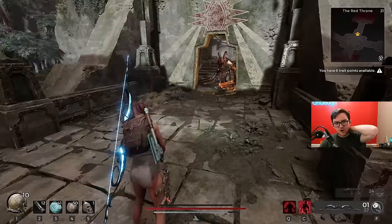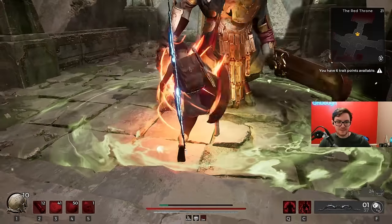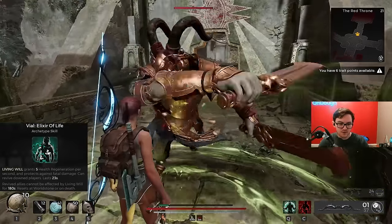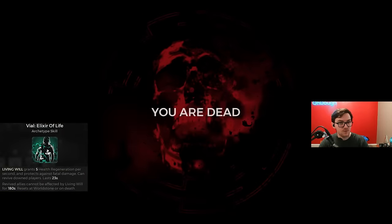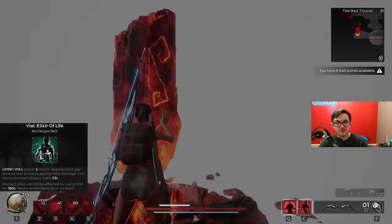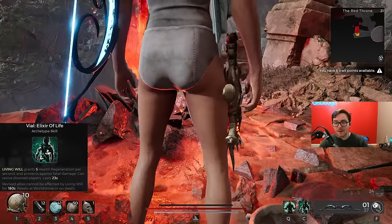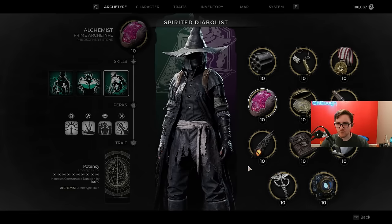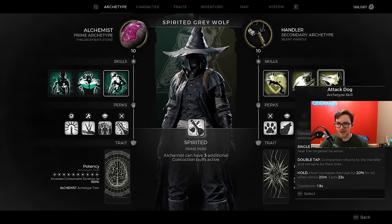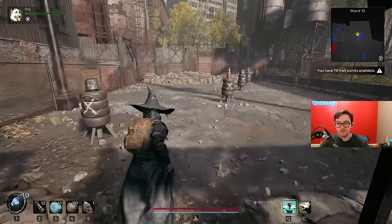Pain Alchemist has an ability written in a way that made me think it'd be really sick. It says Living Will grants 5 health generation per second and protects against fatal damage. What it actually means is if you die in the mist you'll get revived, but the revive has a 180-second cooldown. You can be a buff support and run Alchemist with Frenzy Dust and also Handler for the dog. This could literally be your life — just buffing your homies.